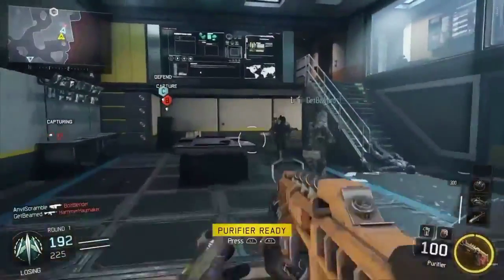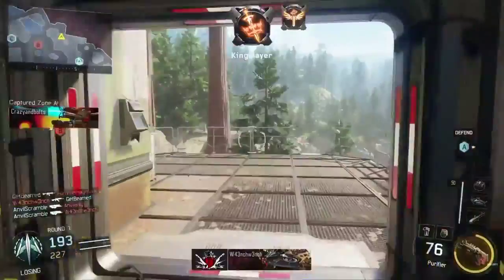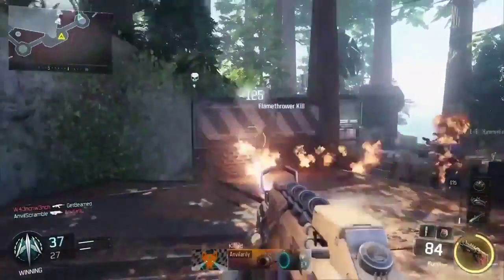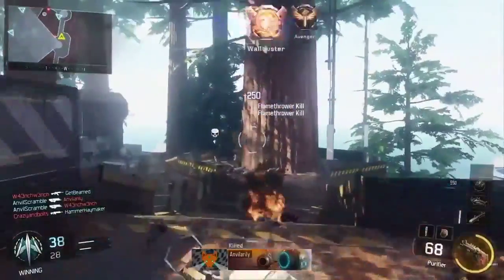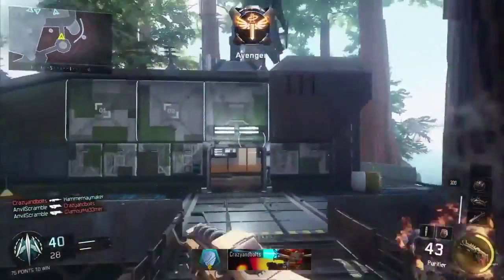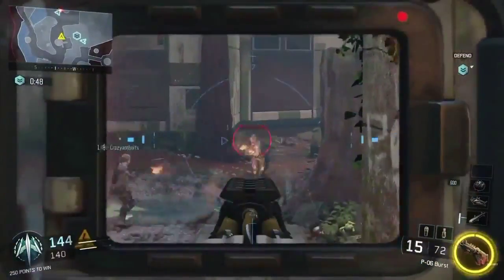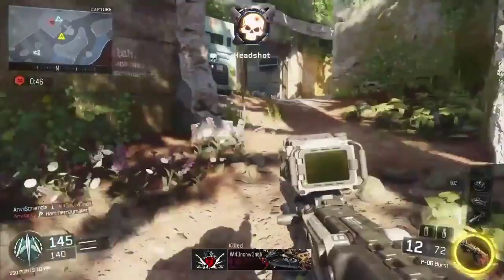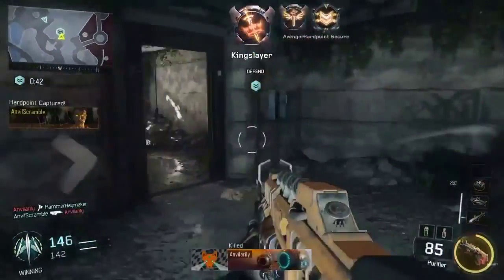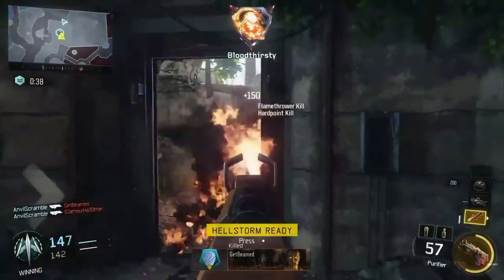I don't know if the damage continues if you just hit them a little bit and then they run off, but it looks like you could kill them pretty fast. As you can see in the video, the guy using it is killing people pretty quick. The time to kill with this specialty weapon is pretty damn quick — in the past, flamethrowers were just weak and took a while to kill, but hey, it's 2015, what weapon doesn't kill that quick.